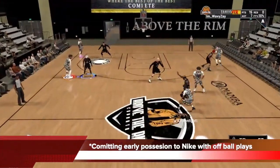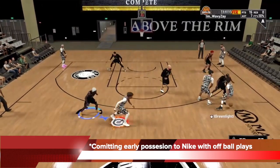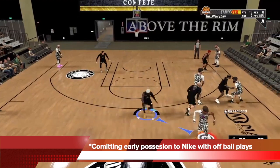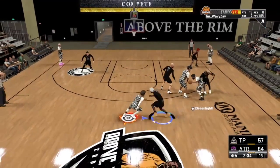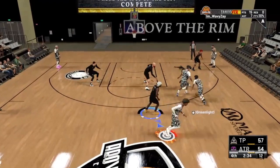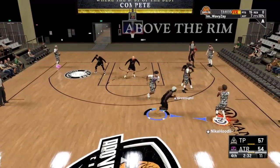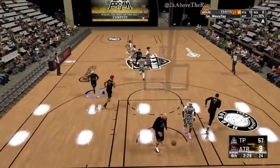You can see his team, knowing that Nike is hot now with his badge activated, will commit early possession to him with off-ball plays. Here you can see Nike using the slippery off-ball badge to the maximum — that's one dex, two dex, it's not over yet, he's still on the strong side. Here comes the third dex, that's four dexes coming from weak side to strong side, in early possession with a set off-ball play, and Nike delivers once again.